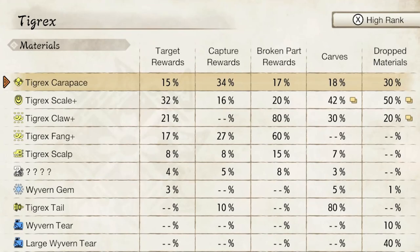Now I'm looking at the Tigrex. The Tigrex is the monster I'm going to use as an example for the difference between capturing and carving materials. There is a massive difference here.